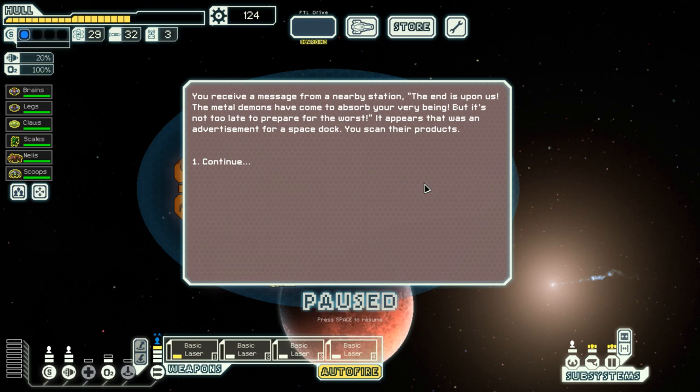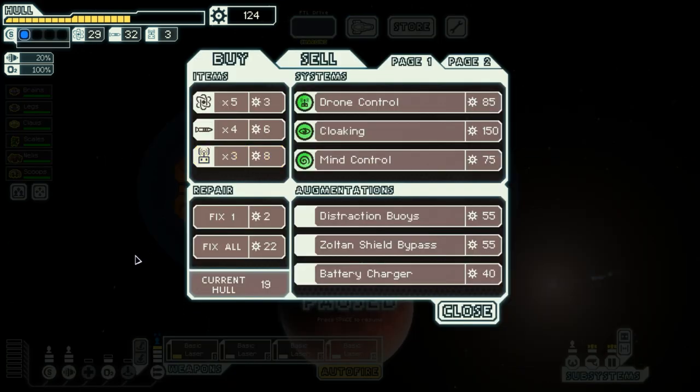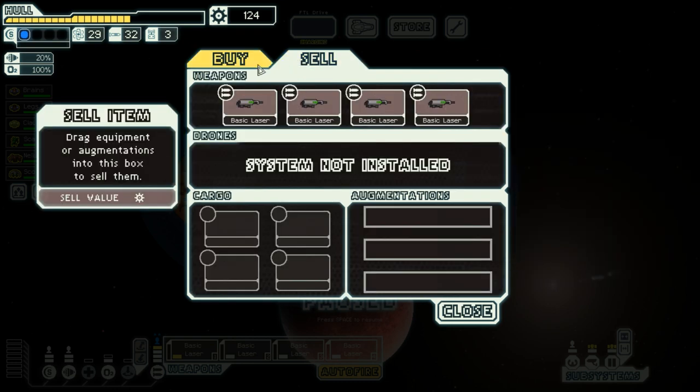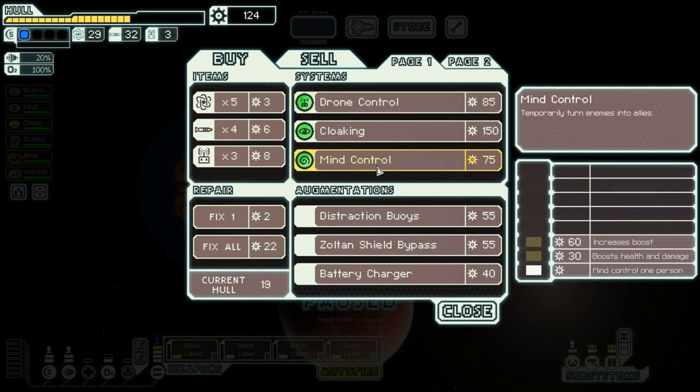I receive a message from a nearby station: 'The end is upon us — the metal demons have come to absorb your very being, but it's not too late to prepare for the worst.' This appears to be an advertisement for a space dock. I scan for their products. Virtually prepare... I'm tempted to grab that. Let's see what else I can get — cloaking is absolutely amazing, but it would be hard to afford. I would need to sell most of my weapons for that. Mind control — another amazing improvement to have.